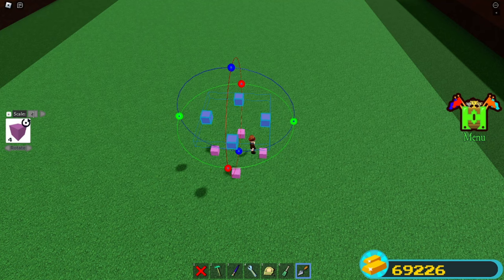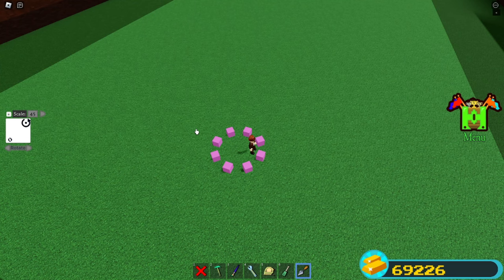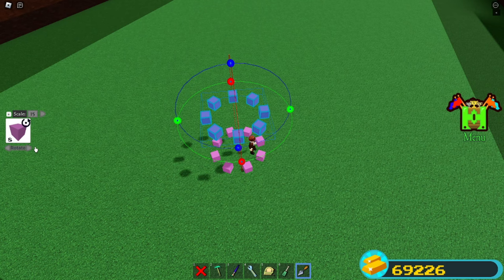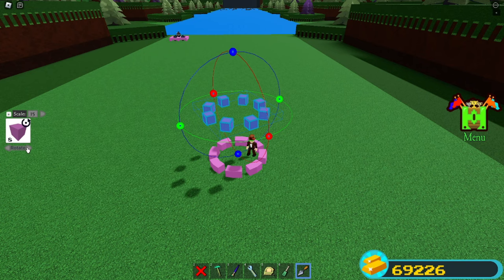Select all four and clone it again — clone upwards, set your rotate to 45, and rotate only once. Set it back down. Now select all of them again and clone them all upwards, change the rotation to 15, go only once, drop it down. Now clone it one more time and rotate it one space.